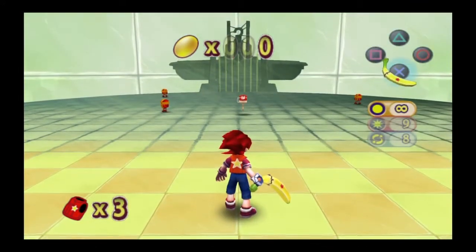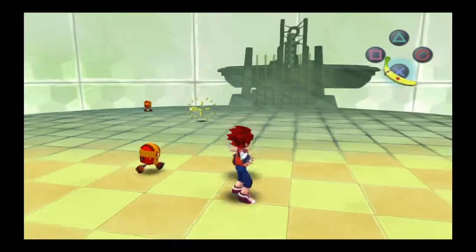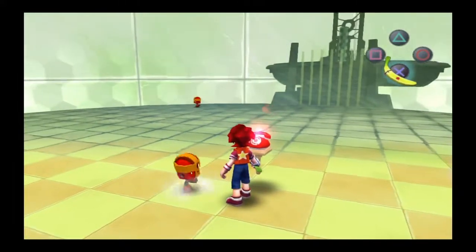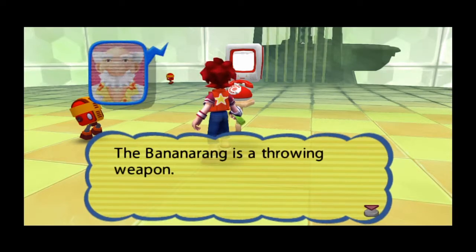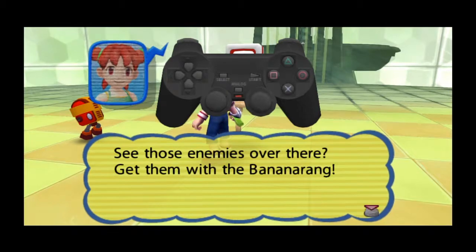Let's go! Listen up, Hikaru. The Bananarang is a throwing weapon — use the right analog stick to look. See those enemies over there?